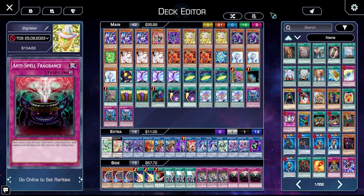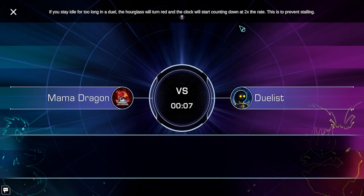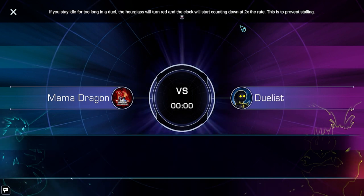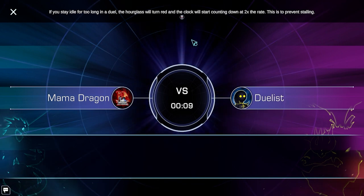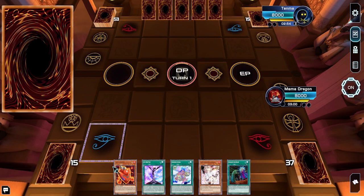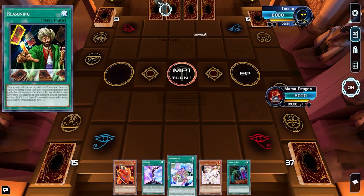With that, let's get into the game and see if I can still remember the combos. We want to be going first because we want to set up The Arrival. Rock paper scissors — I want to go first so I can set up The Arrival. We lost the call but actually this hand is very good. We have I.G. to get us the Light, I Meet You to get us the Light if needed, and we have the field spell.